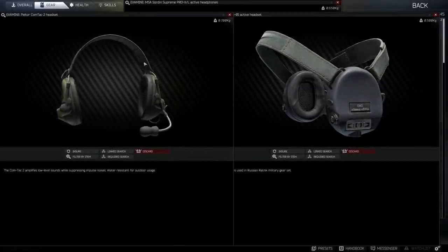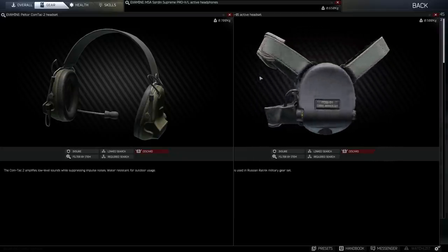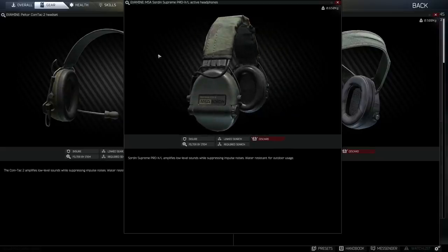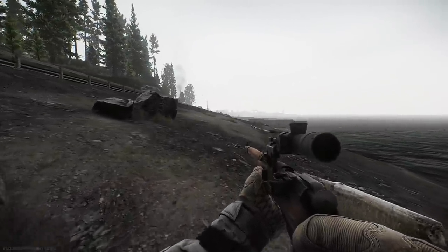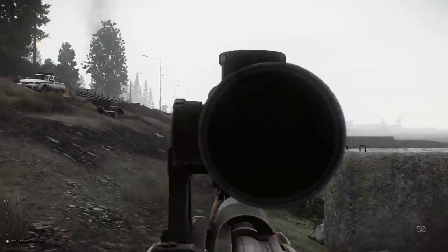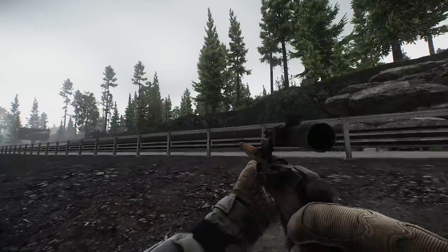Tip number two: use active headphones. I personally find wearing any of the active headsets in the game more important than body armor. I have a much better chance of surviving an encounter if I hear an enemy and wait for an opening to attack by surprise than if I go toe-to-toe with them deaf and hope to outlive their shots. For most of the early and mid-game after the wipe, I find myself wearing Comptacs, preferably Sordins when I can get them, even without a helmet. The additional awareness from active headphones at a comparably cheaper price is worth more than extra protection from helmets, especially without face shields. It seems in patch 0.12 they've made noticeable changes to how the headphones sound, so I'll likely be doing an update to my headphone review video soon.